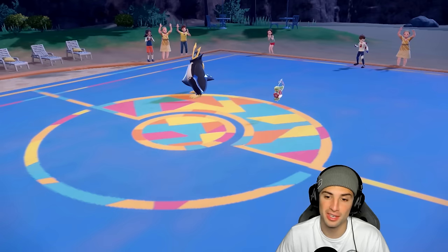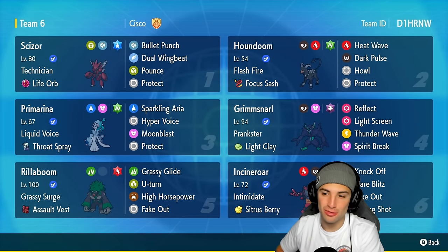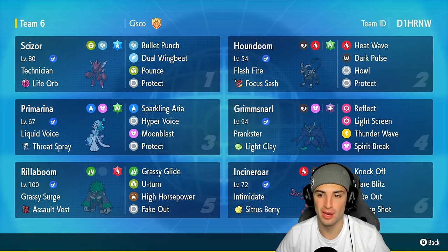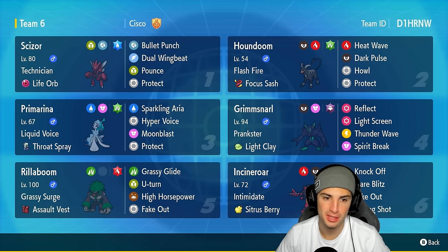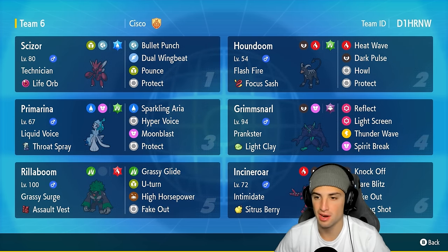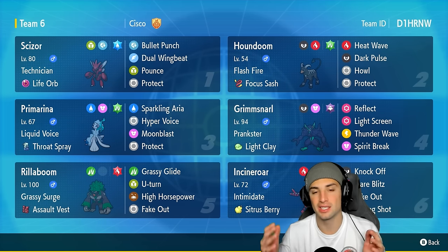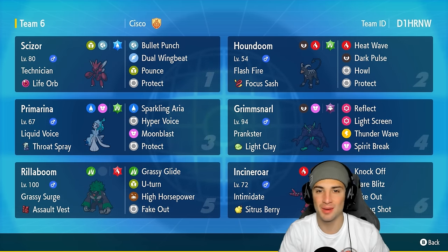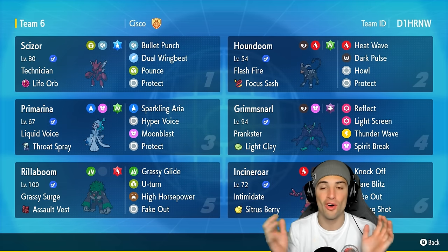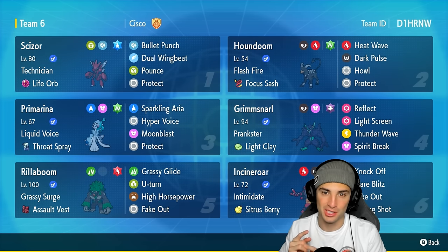I absolutely love this Scizor and Houndoom team. Scizor always clutch, doing big time damage with the Life Orb and Technician. Houndoom amazing paired up with Scizor — you can protect fire moves and swap into Houndoom to activate Flash Fire and go from there. This team all around was great: a few meta Pokémon, a few off-meta Pokémon — pretty much everything Regulation H has to offer. If you enjoyed the content don't forget to smash that like button, and if you're new here click that big red subscribe button. You guys rock — stay positive today, I'll catch you on the next one!